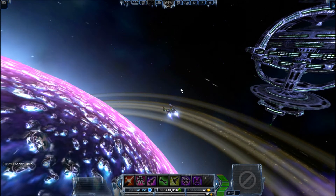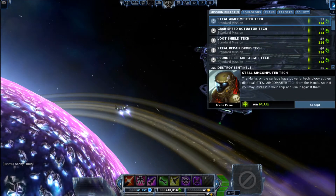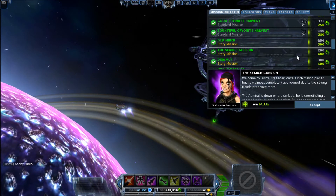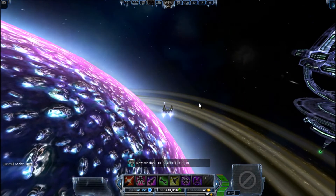So the first mission on Lustre, 'The Search Goes On.' This one's actually pretty easy, but you have to move quickly. Let's accept it and fly down to the surface.